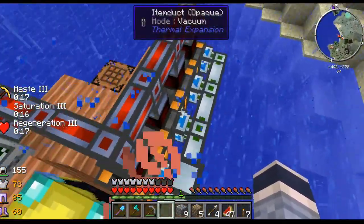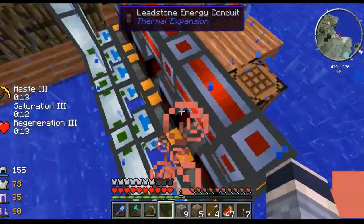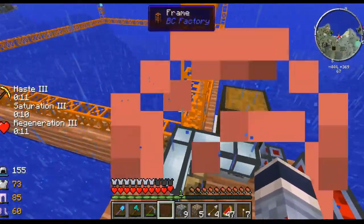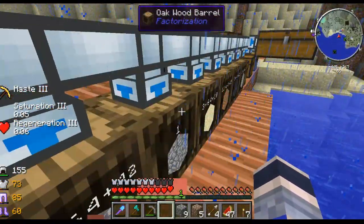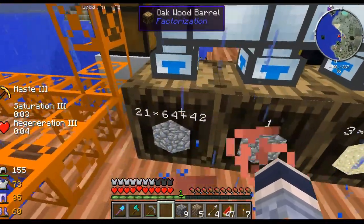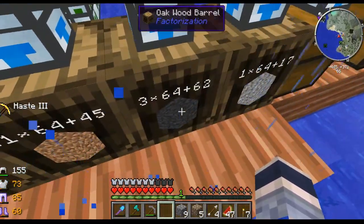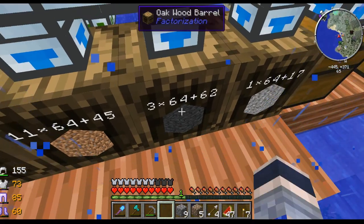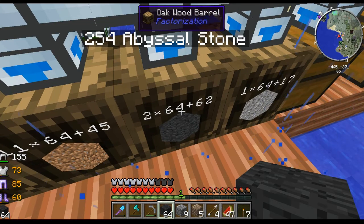Scrap that idea - I can't move these leadstone energy conduits. I can't do anything. Oh, there's all the cobblestone! Oh, I didn't even seal this. So that's it. What is that? Gimme gimme.